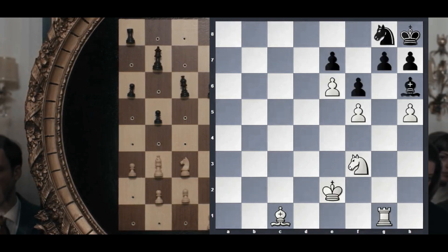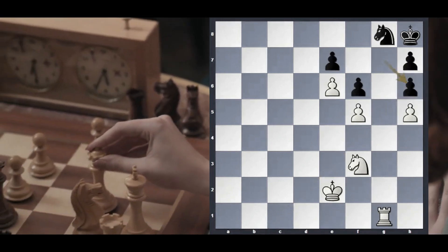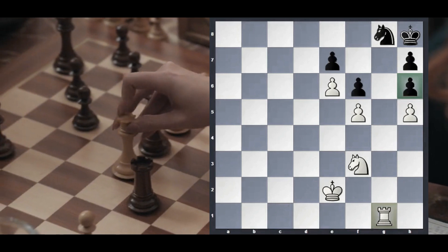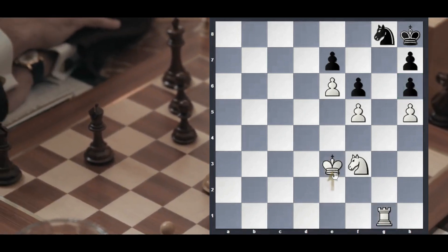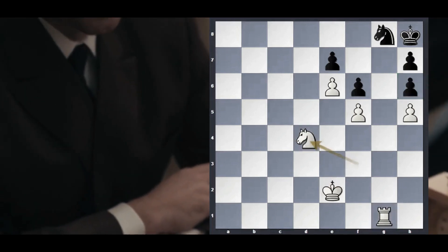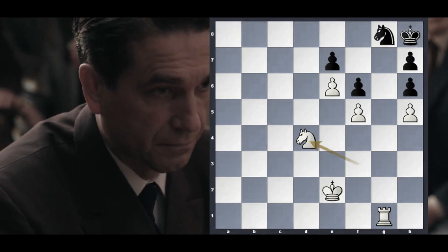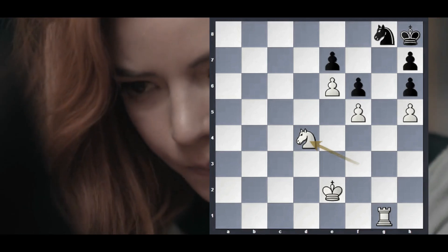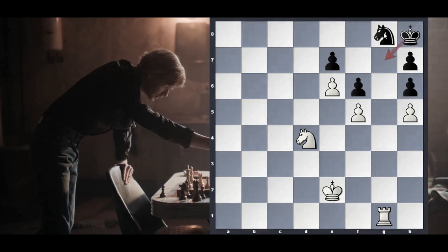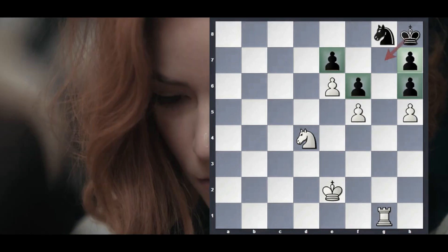Now let's talk about stalemate. Here is a perfect example. White exchanges and Black takes back with the pawn. Black has a pawn up, but White has a rook up, so White's advantage is much bigger. White moves his king hoping to advance, or moves his knight doing the same — he appears to have an advantage. But no, this is not going to lead anywhere, because Black has no move. When there is a position in which somebody has no moves, we call that a stalemate.